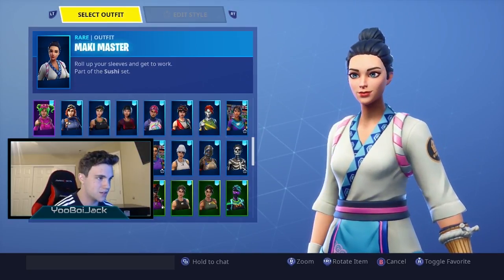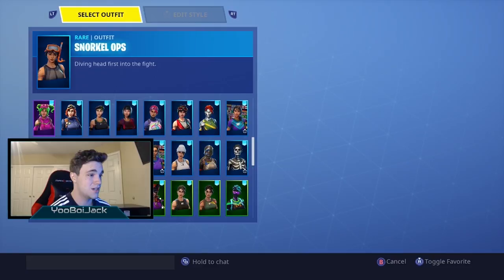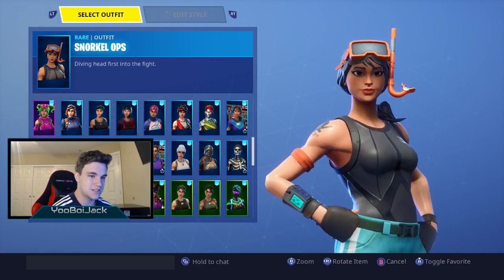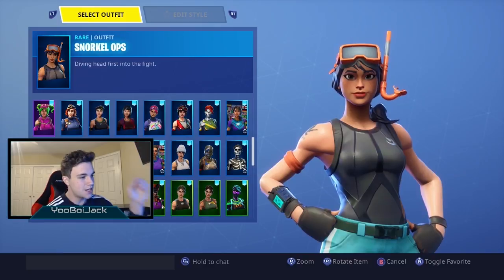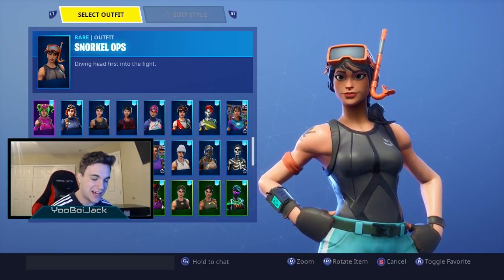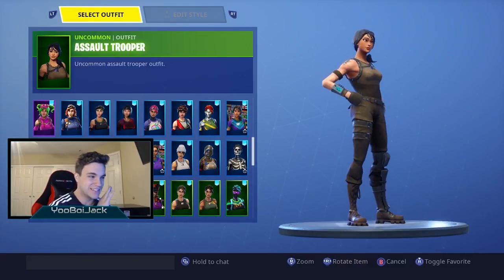We got Dazzle, the Dark Bomber which is super dope and definitely one of my favorites, Snorkel Ops — this is one of those skins where when it came out I couldn't buy it, and then my friend texted me like 'Oh my god Jack, Snorkel Ops is back in the lobby,' and I got on just to buy it. Then we got Triple Threat.